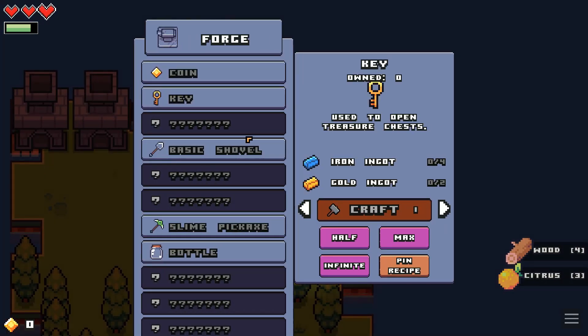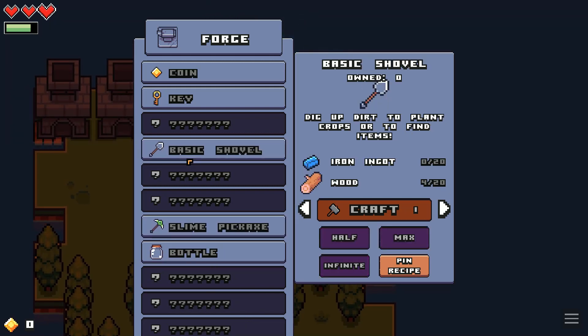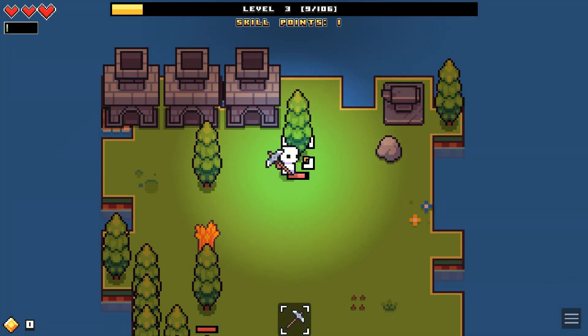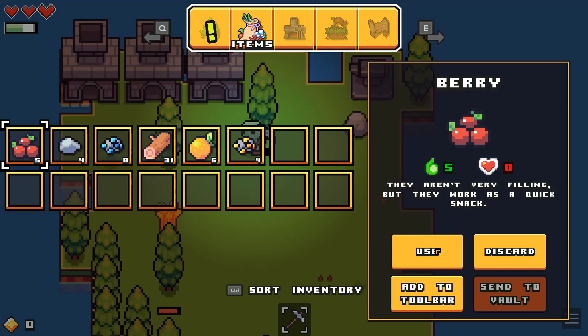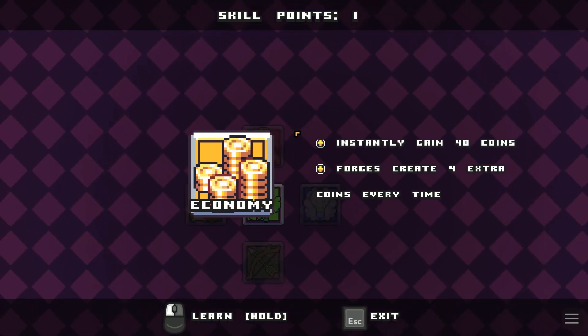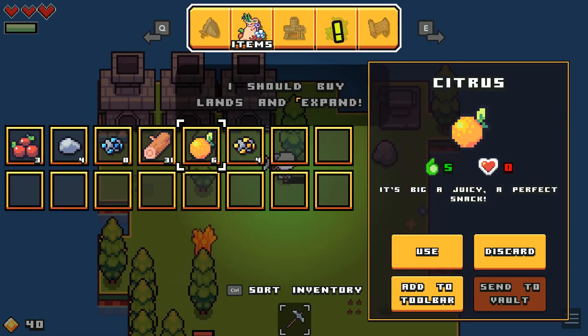Okay so there's a coin, a key, basic shovel, slime pickaxe, and a bottle. Oh great, coins — I just need a gold ingot. So while I was chopping down a lot of trees to make coal, I realized two things: I have a skill point, and I don't need to buy the land — I can literally just build it, which would make some issues. Mostly this would be the only place it spawns, which is why it'd be smart. Economy. Land time.